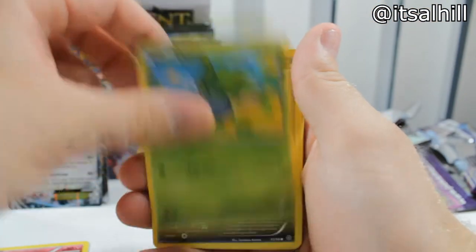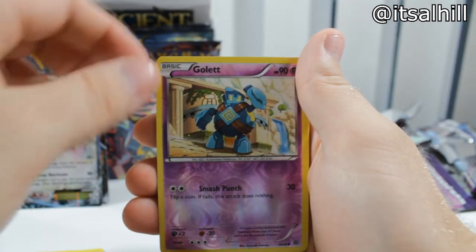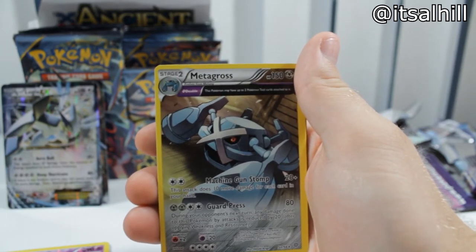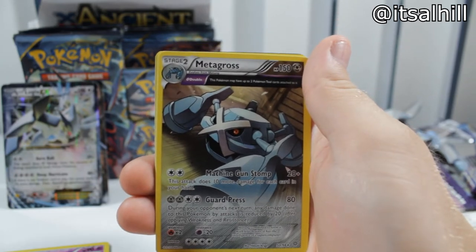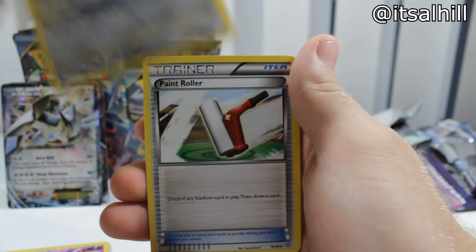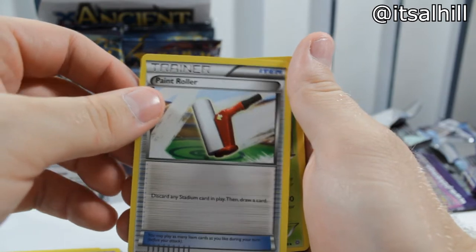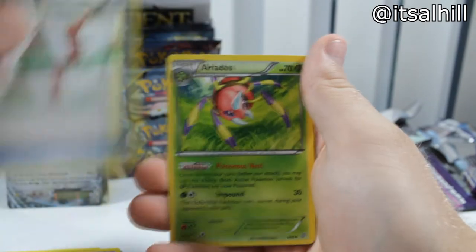Next pack: Colerik, Ralts, Oddish, Inkay, Combee — I slammed that down in anger. Colerik and a Metagross Rare, Full Art non-holo — or whatever you're calling them, somebody's going to tell me in the comments. Paint Roller — discard any stadium card in play then draw a card. I don't play the game so Paint Roller's not very cool to me.